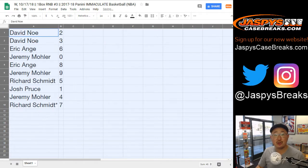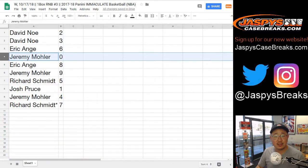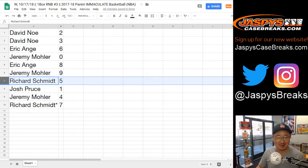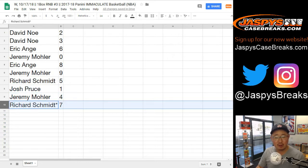David with two and three. EA with six. Jeremy — any and all redemptions and zeros. Eric with eight. Jeremy 33 with nine — that's three threes to make nine. Rich with five. Josh with one. Jeremy 33 with four. And Rich with seven.